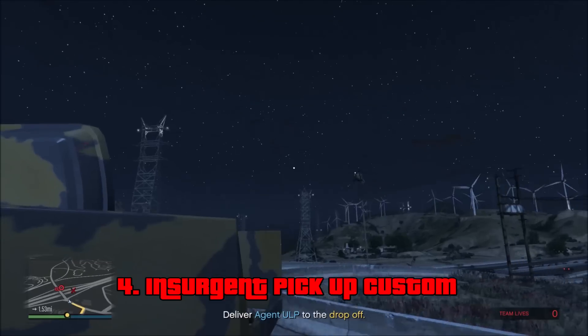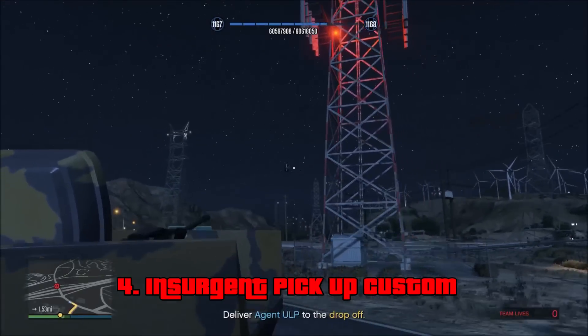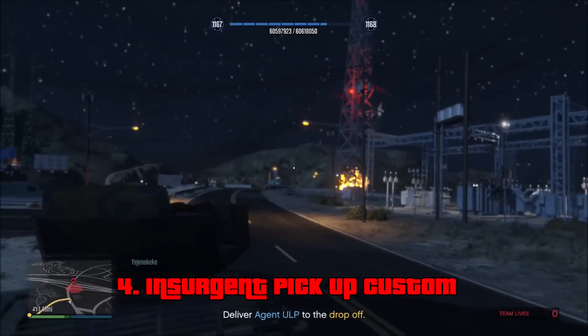Even the gunner has pretty good protection, with a shield behind them. The Insurgent Pickup Custom is pretty fast, and it's extremely helpful in missions where you're being chased by NPCs. It can also clear out areas, no problem, but just don't rush in. Instead, move up and shoot from a distance, because you can still be shot out of this thing.